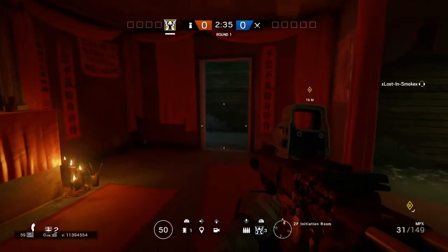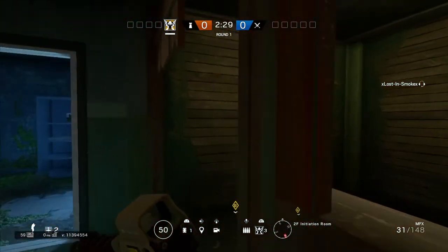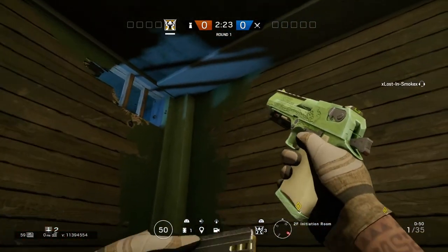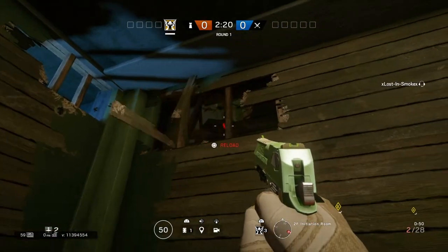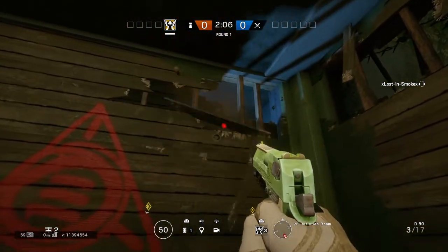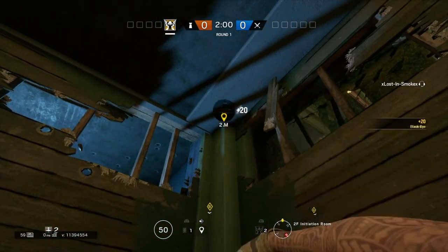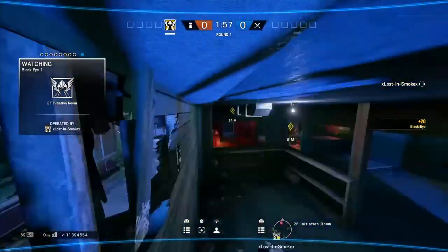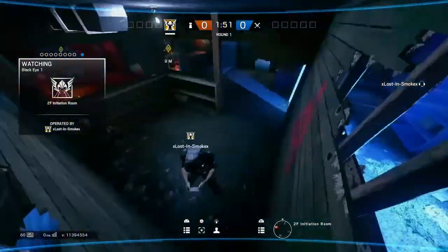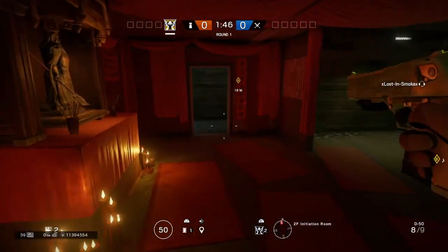For the second floor, I believe it's the Initiation Room and Daycare — Daycare is basically an objective. This is a good cam spot that lets you look into three different rooms at the same time. What you want to do is get your Deagle out, shoot these planks over here, throw your camera directly above there, and you can literally see into the train area, a little bit into the bathroom, and into B site. I actually use this spot a lot on this map.